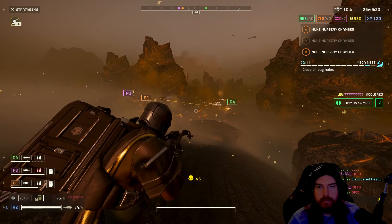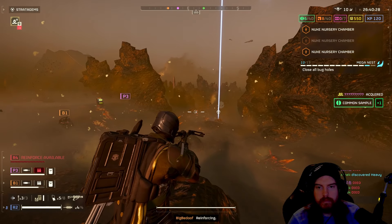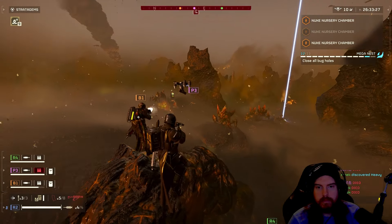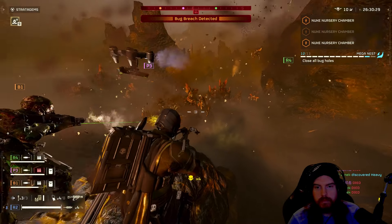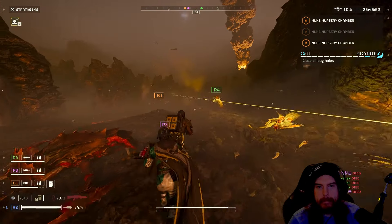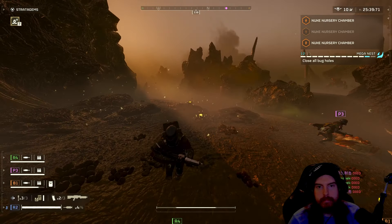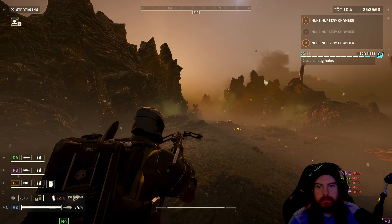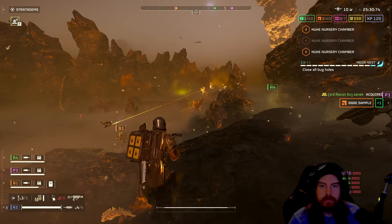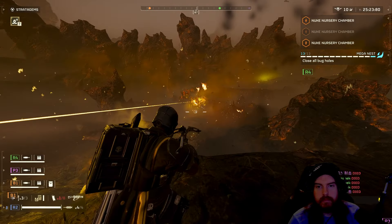It can also three-shot any Alpha Commander anywhere on the body — no headshots needed. They'll crumple as soon as that third shot hits, and you can even shoot at the ground beneath them to catch them in the blast radius. No more blowing the head off and having them keep charging forward — they drop right there. You can take out groups of Alpha Commanders with three bolts if they're stacked together, which happens often in mega nests or Super Hell Dive.